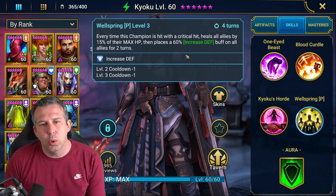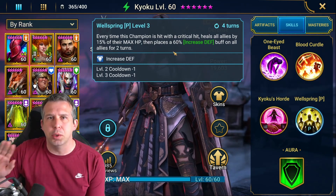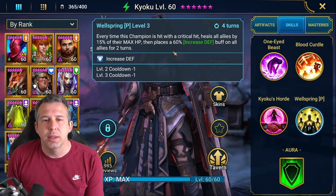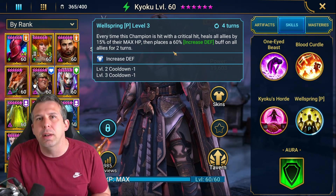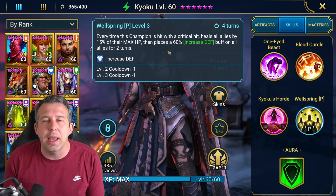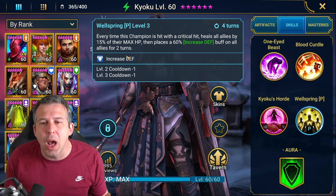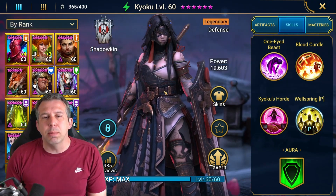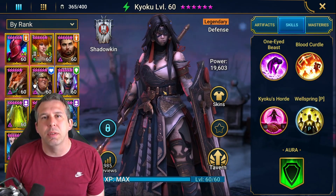Worth saying here that most PvE content — almost all of it — the enemies only have 15% crit rate. So you're not going to be crit a lot in Doom Tower Waves or Clan Boss. You won't be crit a lot. So this passive actually doesn't sink in very often in PvE stuff. It should, however, sink in 100% of the time when it's PvP stuff. So I'm going to show you PvE first, then we'll jump onto PvP at the end of the video.